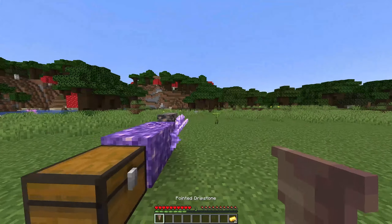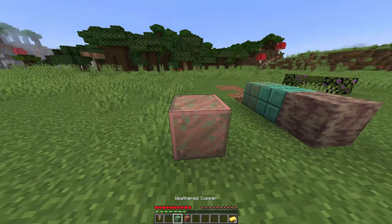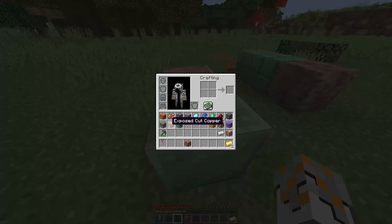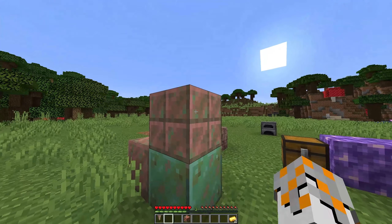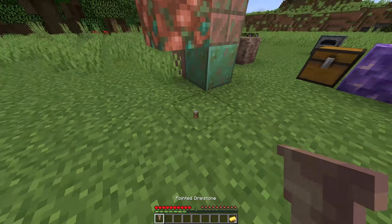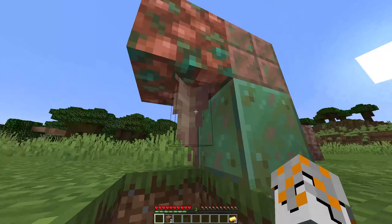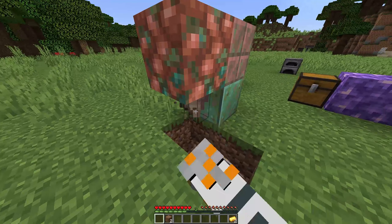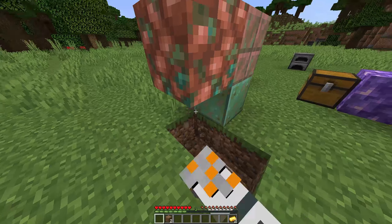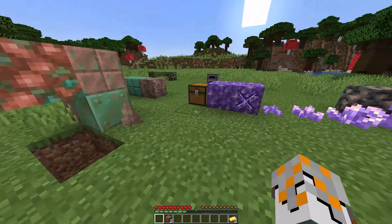There's also a pointed dripstone - this is the thing that goes like... I already messed it up. Pretend this is the top - it would go like that. There's also the kind that goes on the floor and walls and stuff.